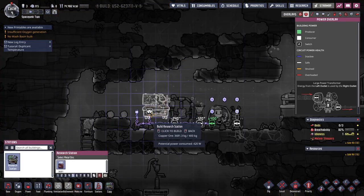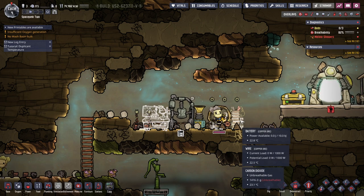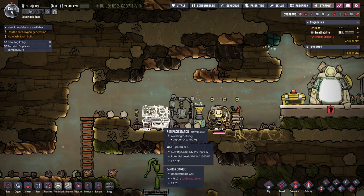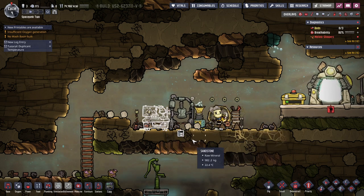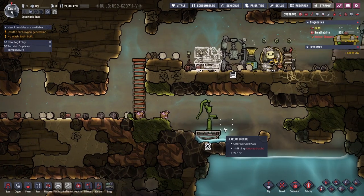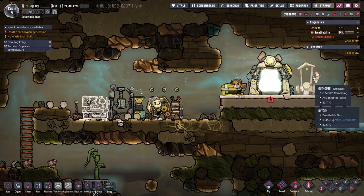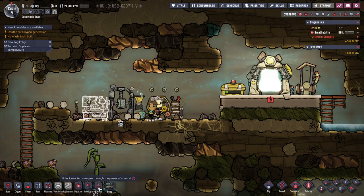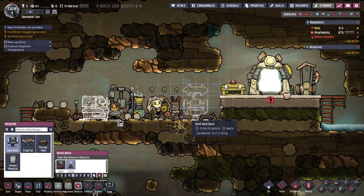Research station. So this is the basic setup right here — microbe musher, research station, oxygen diffuser, battery, and generating power. A washbasin might be good too. Maybe we should have the outhouse down here and the washbasin. Let me just fill the washbasin, even if it's not close.